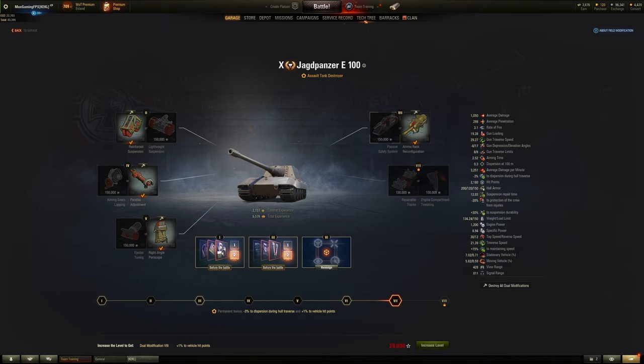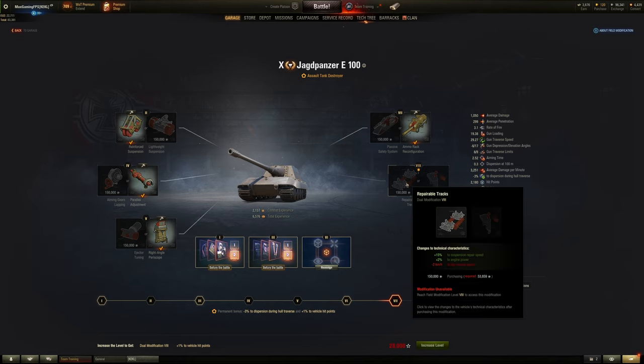For number 8 on assault TDs, 9 times out of 10 I'm picking the engine power and suspension repair speed just to make it faster to get out of trouble — yes the top speed on reverse is going down, but if you're using HP boost you're already getting more repair speed which benefits you even more. I feel that is actually the best, but you could choose either depending on how you play.